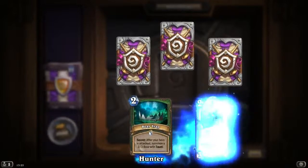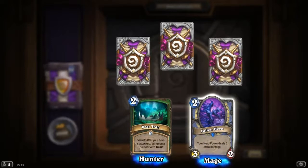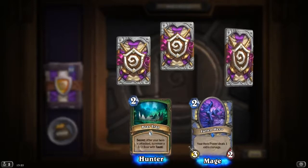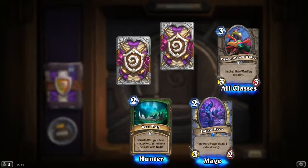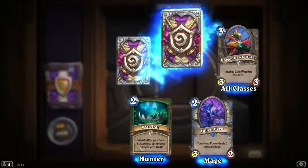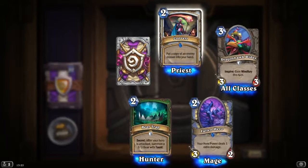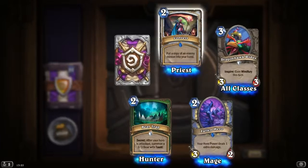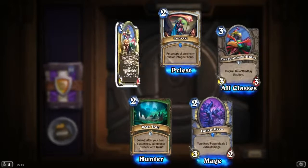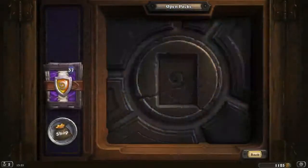Another Bear Trap. Found Hero: your hero deals 1 extra damage, 2 mana. Dragonhawk Rider: Inspire — gain Windfury this turn. 3 mana, quite a nice card. Another rare — Convert: put a copy of an enemy minion into your hand. That looks like quite a nice, interesting card. And another Dragonhawk Rider, but a golden one.